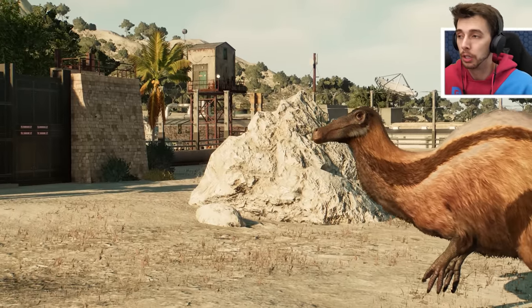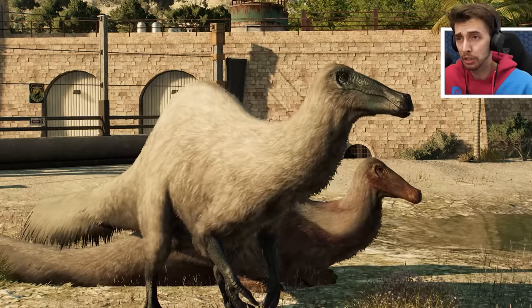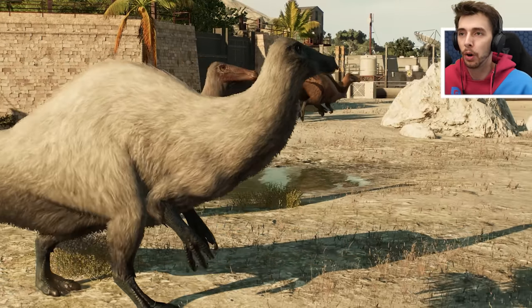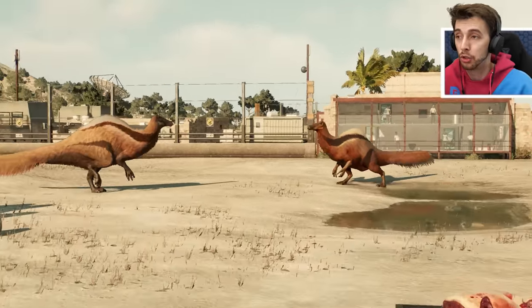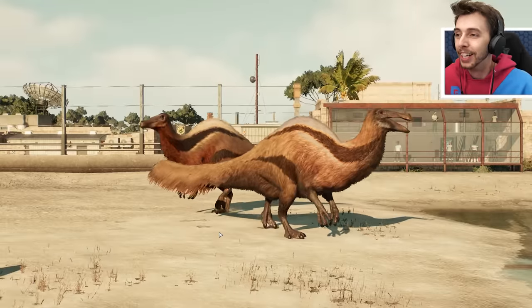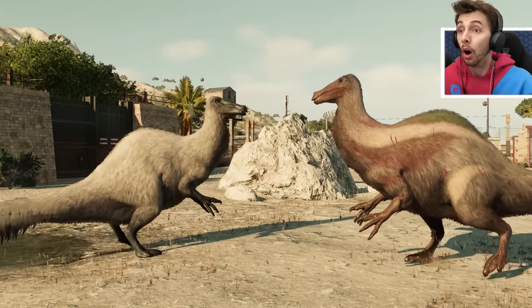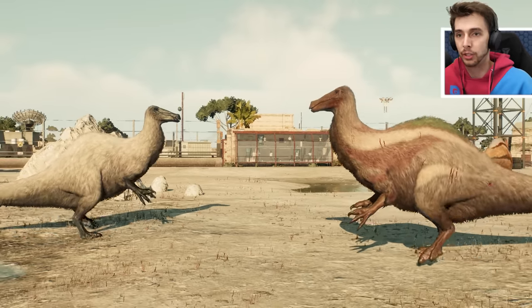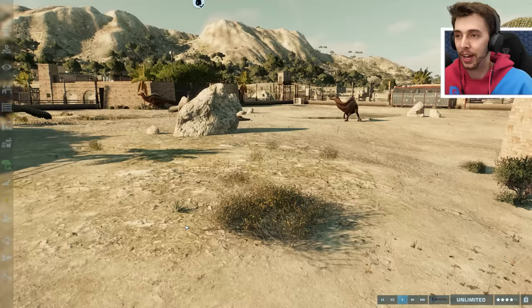The design is an okay one — maybe more scientifically accurate, but this is Jurassic World so we're not really expecting scientific accuracy here. Oh — they're territorial! This is actually a fight, not just an interaction. And there we have it — that one won. They eat fish and are also plant eaters; their population is fine but they just need more space.